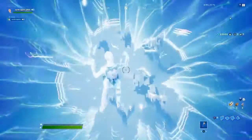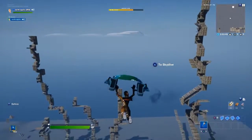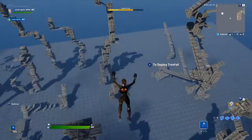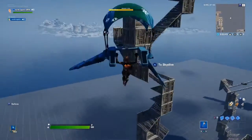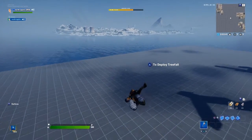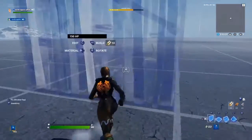Alright, so the first thing you want to do is have a map where you practice all your builds. You see all these builds? This is what I practice usually. Now go to a part — like if you already practice here, go to a part where it's empty, there's nothing really there. Like this.